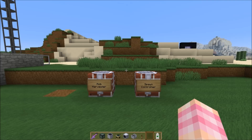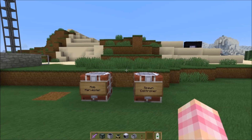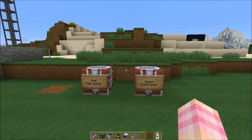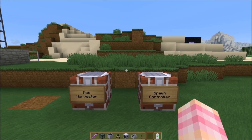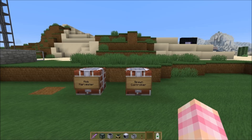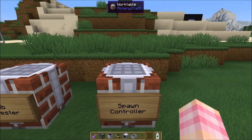Hello YouTube, SentinelH here for episode 17 of my Rotarycraft tutorial series. After the last video I asked you guys what you wanted to see next, and you wanted to see the spawn controller — which I don't blame you, it's pretty darn cool. We've talked about jet fuel and one of the main components is blaze powder, which can be annoying to get, but with the spawn controller you can build a mob grinder for any mob that has a spawner. You can always find a blaze spawner in a nether fortress. Let's take a look at how to make it because it's actually crafted pretty simply.